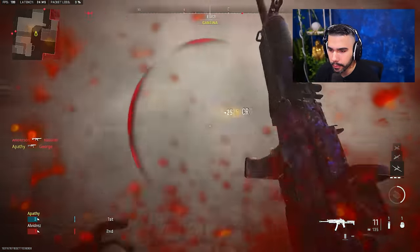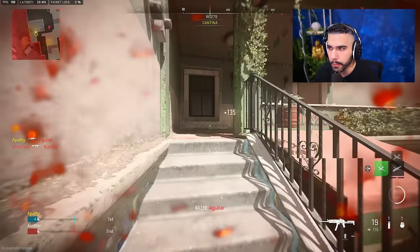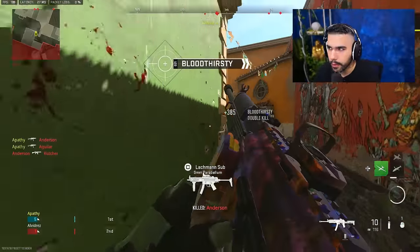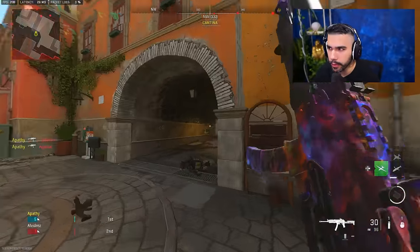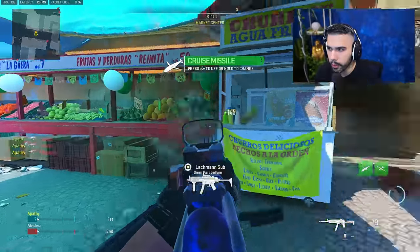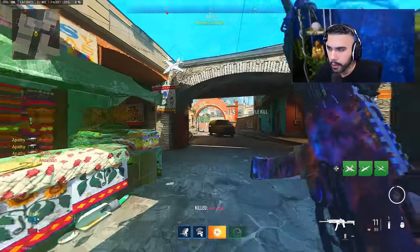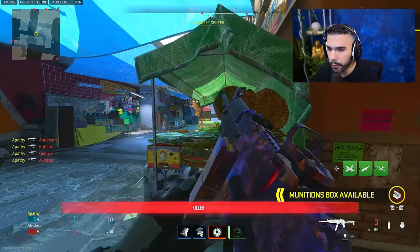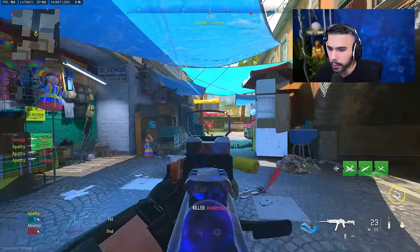A lot of these tips that I gave you are going to be muscle memory. So you're going to see like I'm centering around the map — I know where my opponents are basically going to be. I know this guy's going to come around the corner, I know this guy's going to be here. This is why you want to have your minimap on. This is a huge thing for free for all. You see it's 150 health, so TTK is a little bit longer than usual.